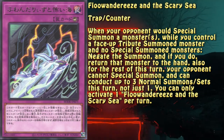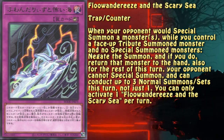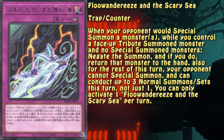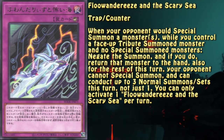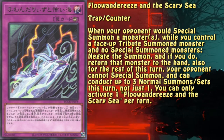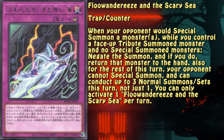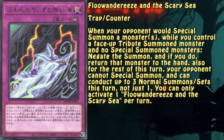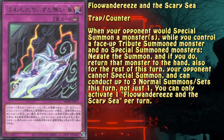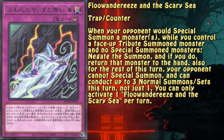It does give the opponent 3 normal summons during the turn, which might be frowned upon. However, it also prevents the opponent from special summoning for the remainder of the turn. Since all extra deck summons are considered a type of special summon, flipping this card basically ends the opponent's turn. The fact that you cannot control a special summoned monster can complicate things, since the trap can be rendered useless with the help of a Kaiju.